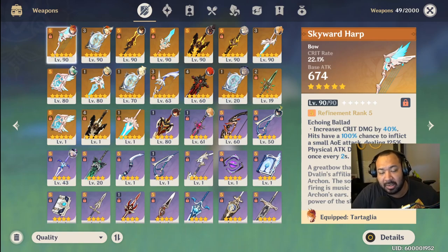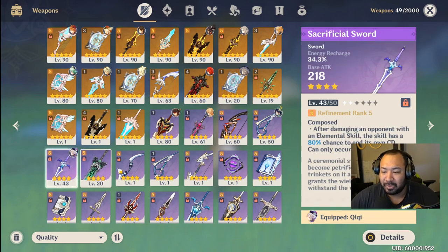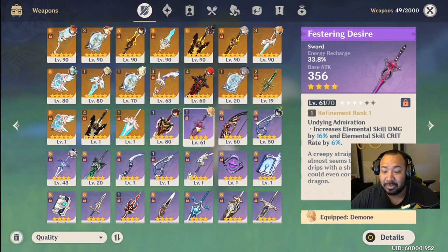In terms of actual recommended weapons, you can get away with pretty much any weapon except Sacrificial Sword — don't use it, it's literally a waste. His E is pretty much permanently up anyway and the cooldown is so low you don't need that special ability. For energy recharge, the Festering Desire you get free from Dragonspine is probably the way to go, and naturally Favonius works as well. The BP sword is really strong, and the Flute and Prototype Rancour are also solid four-star options.